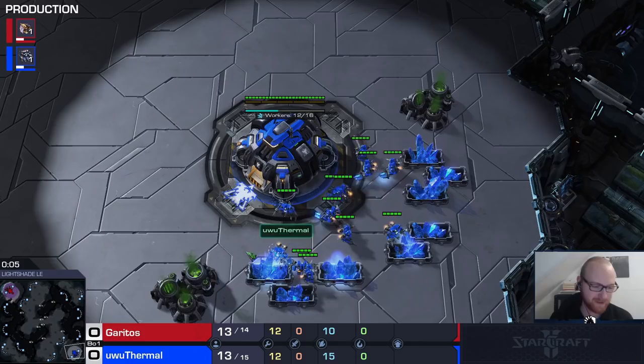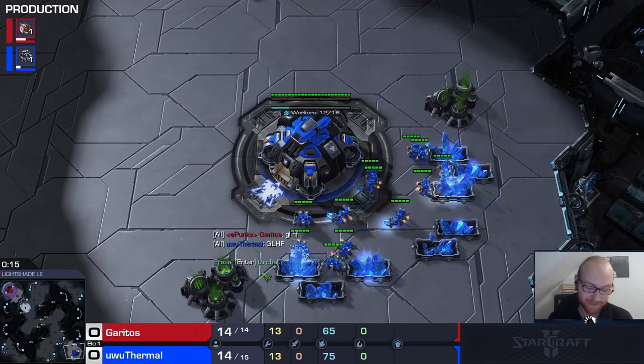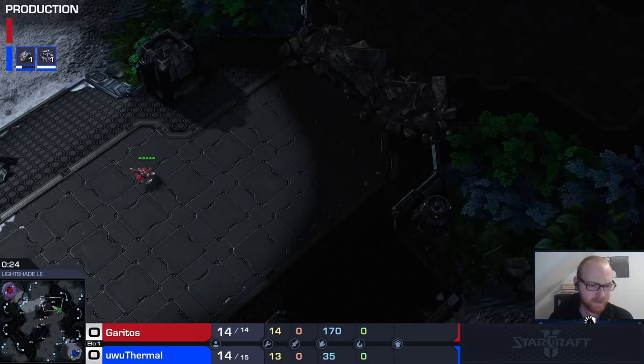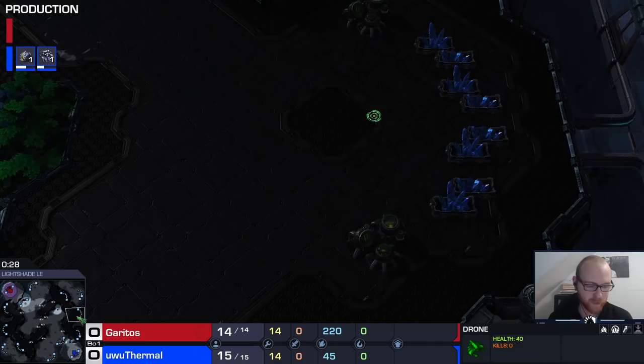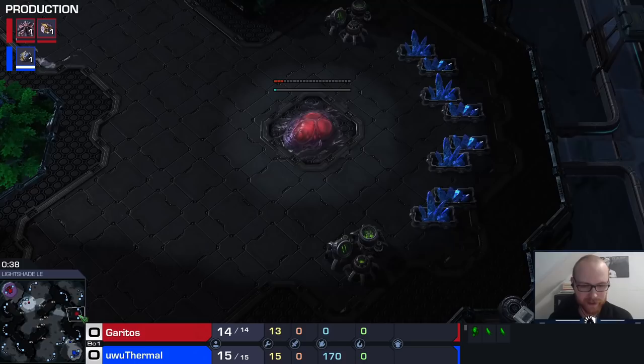Welcome back. Today I'm finally going to help you guys in defending one-base ravager all-in. I've been getting this request for a while but never played against it until now. My opponent Grito's, mid-GM Zerg, played in Germac last season, is going to do proxy hatch ravager. The defense I'm going to show works against both pure one-base ravager all-in — making the ravagers and roaches from one base — and from a proxy hatch.